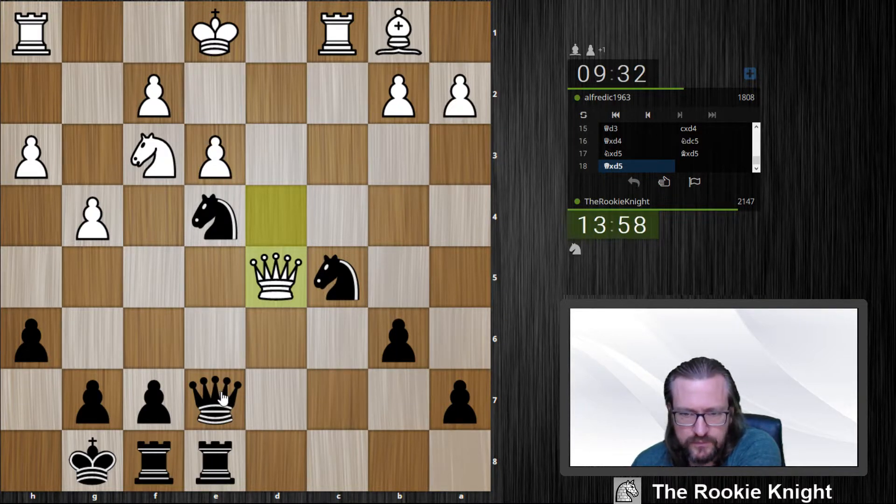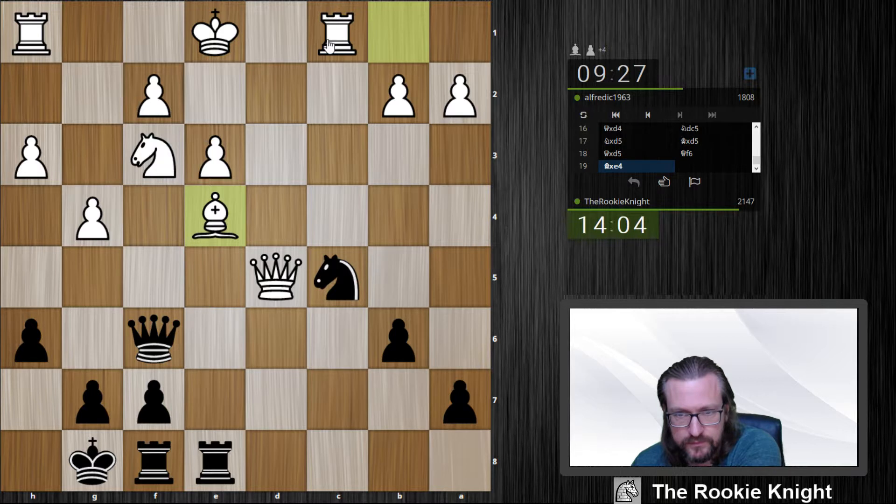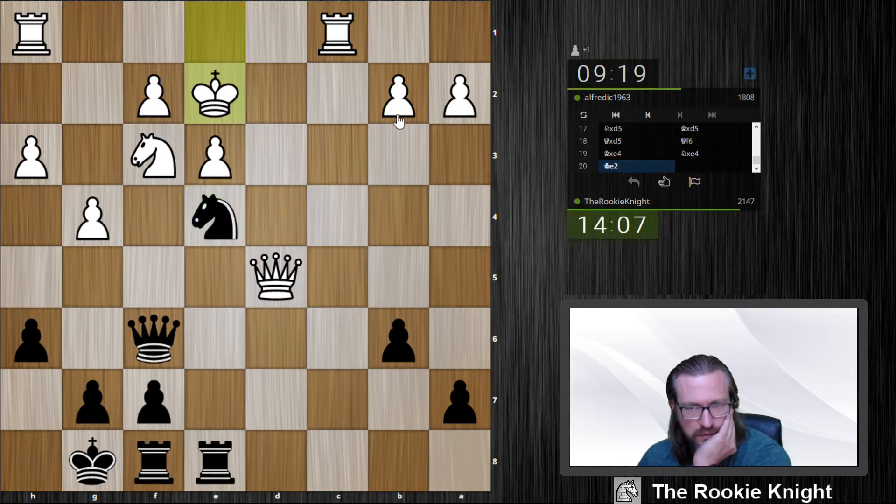That was a strange thing. I'm threatening to take on f3. And if he moves the knight, f2 is hanging, and I also have queen b2 — rook is attacked. This didn't help — I just take here. And still the knight is hanging, and also the rook is hanging after b2. But he can castle. Now it's with check.